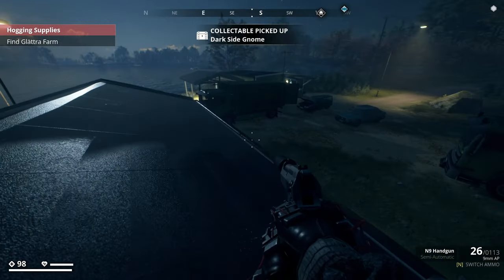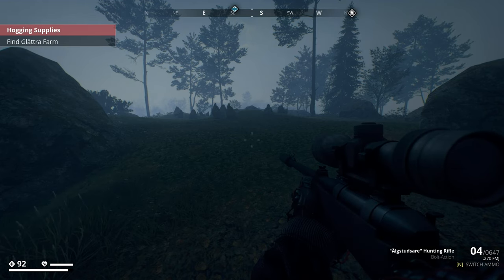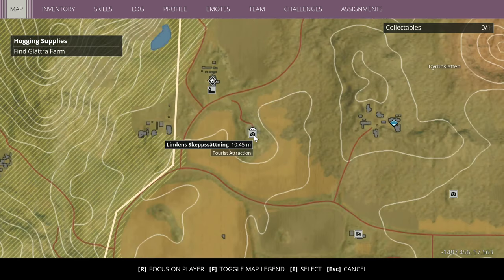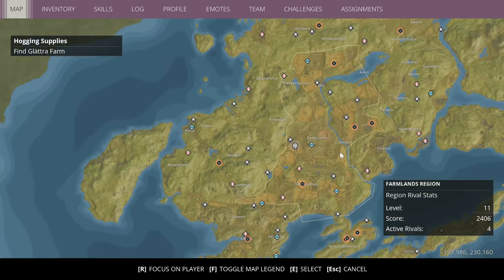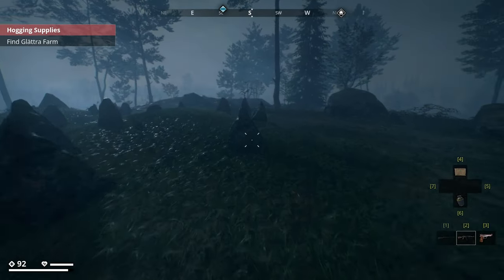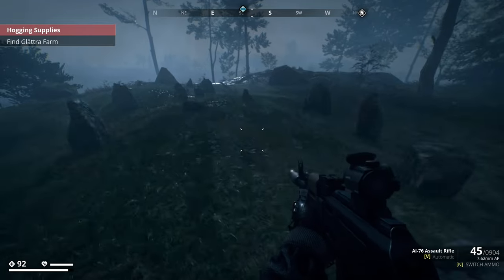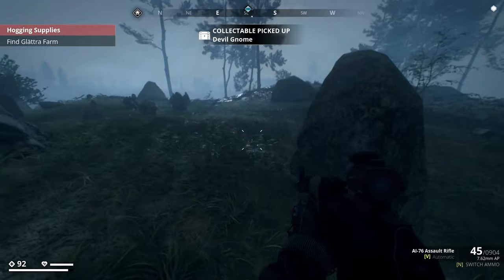For the devil gnome, you want to come to this location - it's kind of a tourist attraction in the middle of nowhere, in between a side mission and the Valing church within the farmlands region. The rough coordinates are negative 1485 by 69. There are rocks that look like claws coming through the ground, and the little creepy gnome is just right there.